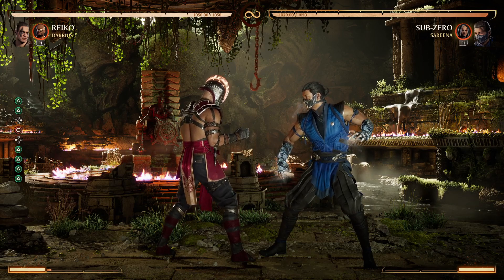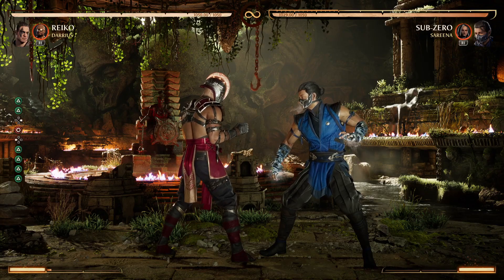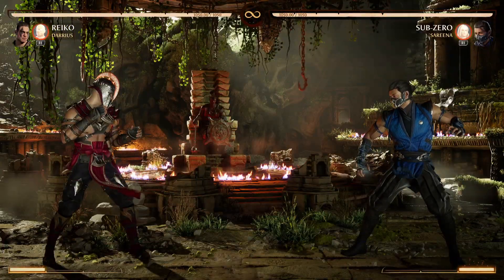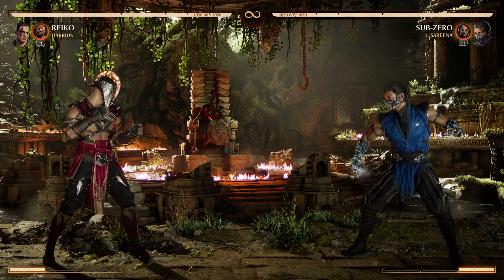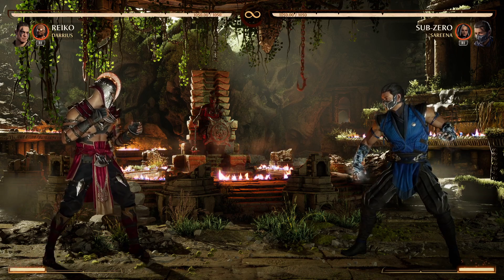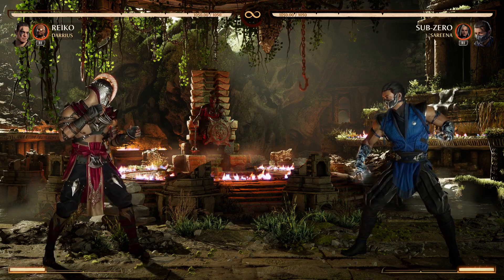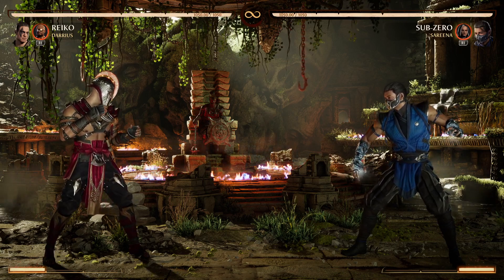Stand 2 has a gap, 2-1-4 does not have a gap. Back 2 into 4-2 uppercut is pretty sure punishable, or maybe a little bit safe — especially with the pushback you're all the way over there. So depending on the character, the Reiko player can get a full combo or partial combo. For example with Jax I could do down 2 into 4, forward forward Jax, and grab — like 22 to 28 damage or so.